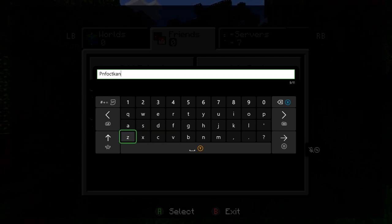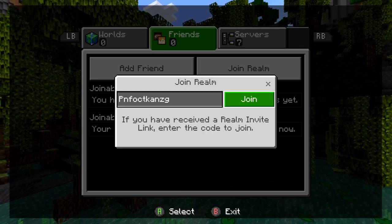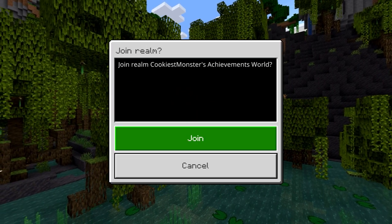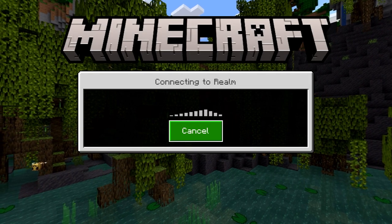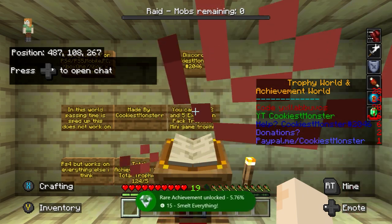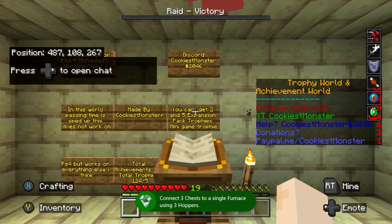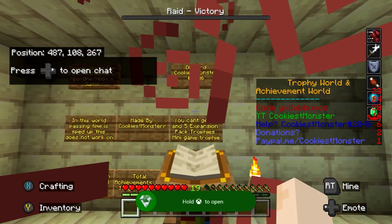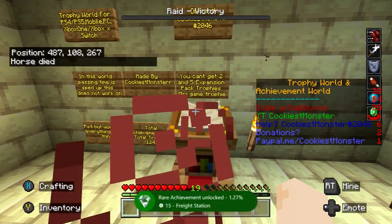For this guide we're going to be joining an achievement realm. This is a world created by another player — this one is by Cookiest Monster — and I found it to be the most efficient way of getting the achievements unlocked. I'll put the realm code in both the description and the comment below. Then all you need to do is go over to the friends tab, join realm, type the code in and then you should join this server. You'll spawn in facing this altar with a little bit of information and you'll notice at the bottom of the screen that the achievements have already started popping in.